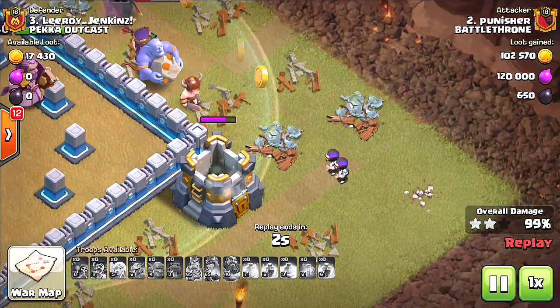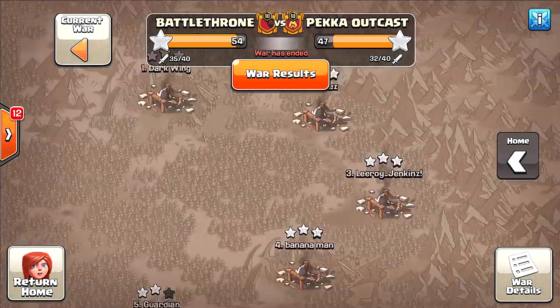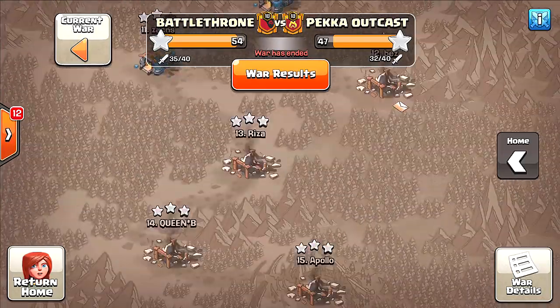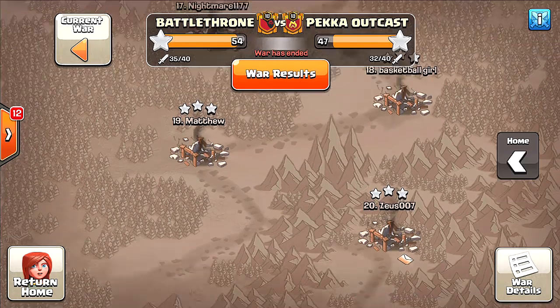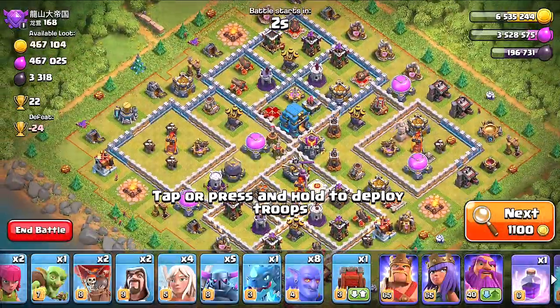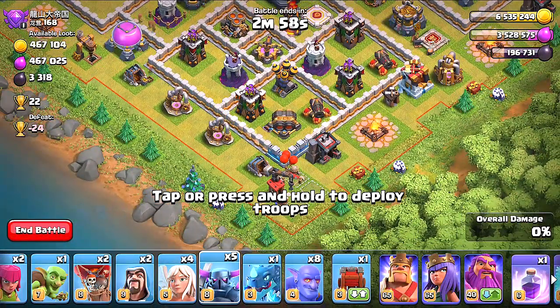I see some Party Wizards — awesome! Okay guys, so that was the war we just did right there — the most recent one. We three-starred so many people. Let's go back, I'm gonna do my own attack as well, see if I can three-star, and then we'll call it a day. So hang tight, bros. Okay guys, here we are — we've got my attack going on. Funneling is the key.